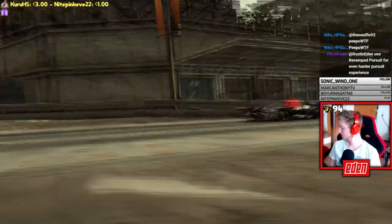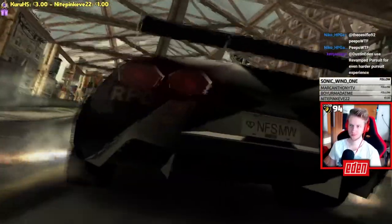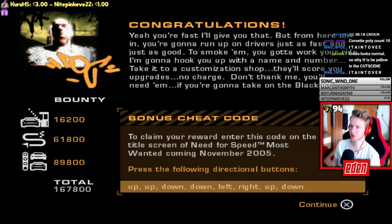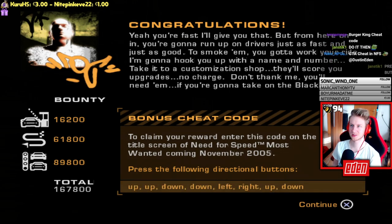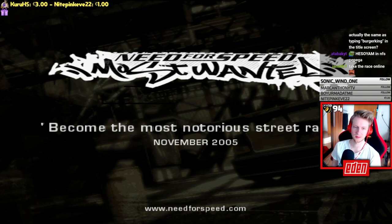After getting busted, you receive bounty and a blacklist spot with a special cutscene. You also receive a cheat code that only works on the PS2 version of the game, reportedly unlocking a junk man engine in career mode. Overall, the Most Wanted demo is the most interesting so far — tons of differences everywhere, including in the map itself and the story, where Rog is blacklist number 16.